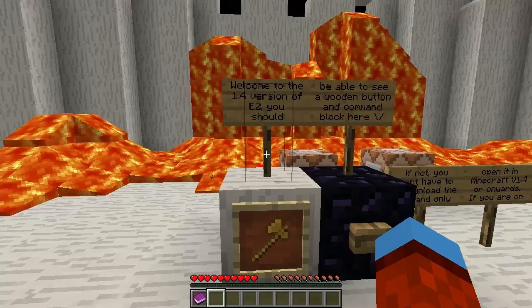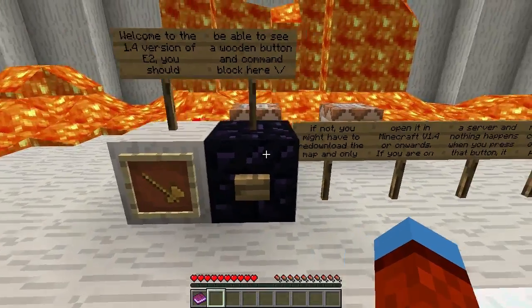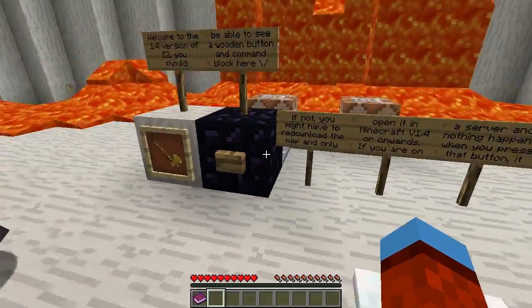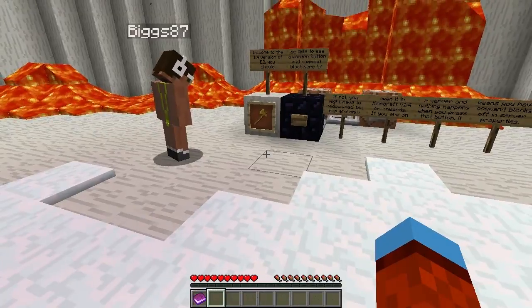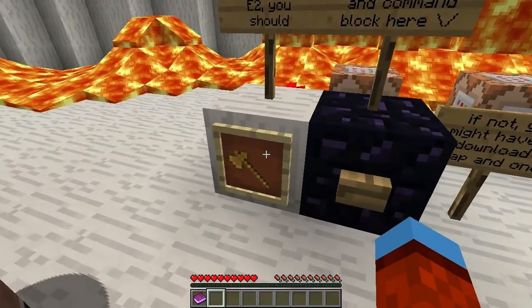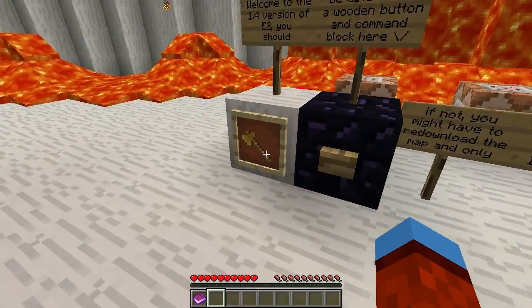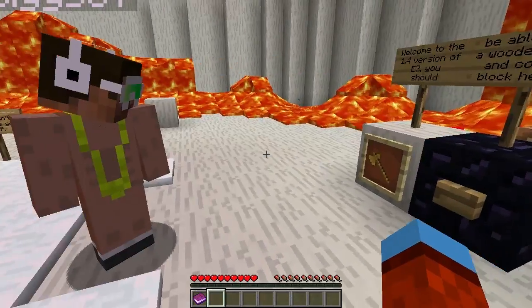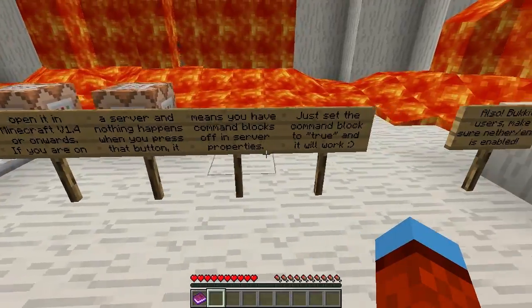Over here: welcome to the 1.4 version of Erinev 2. You should be able to see a wooden button and command block here. Yeah, command block - that just turned upside down. If you right-click on it, it moves. That's weird. I haven't even used these new signs. It's not a sign, it's like a painting or plaque. Blah blah blah, 1.4.